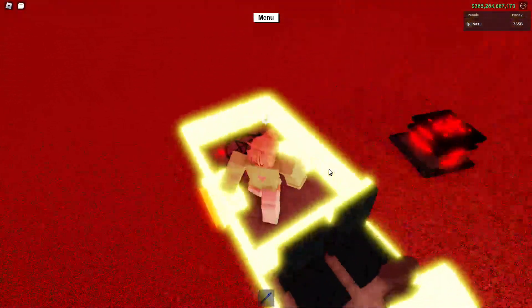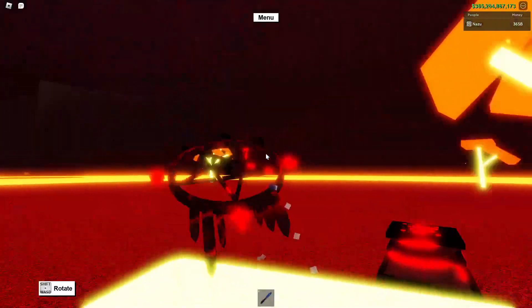Once you have driven over the lava, place your Doom Core on the podium. This will give you the Doom Sword.